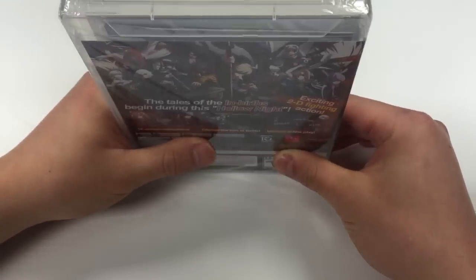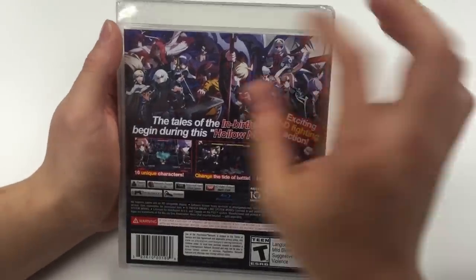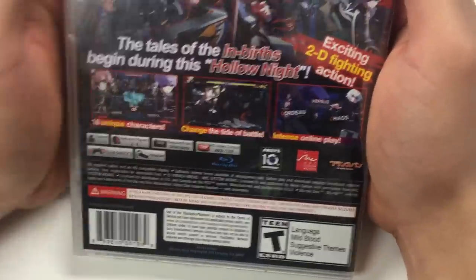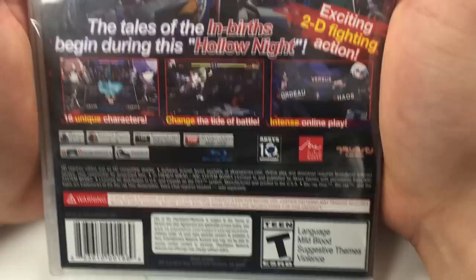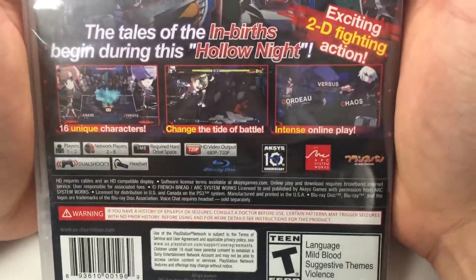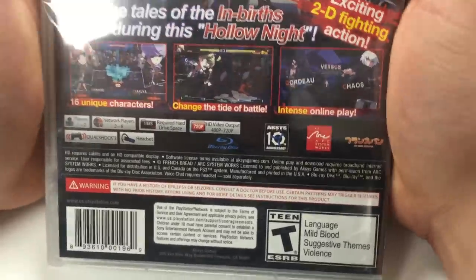This game is a waifu game. Going to the back, from the top view you see a lot of different characters, and right below it has three different scenes from the game. It says: 'The tale of the In-Birth begins during this Hollow Night.' Exciting 2D fighting action, 16 unique characters, change the tide of battle, and intense online play.